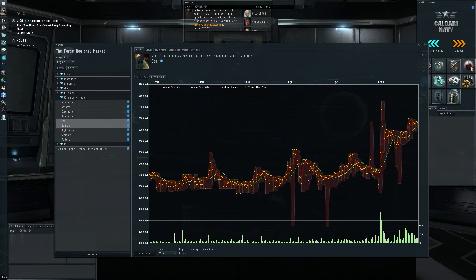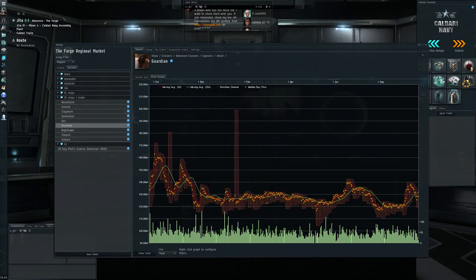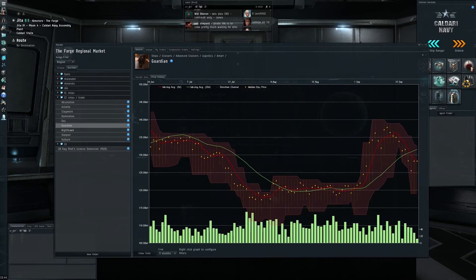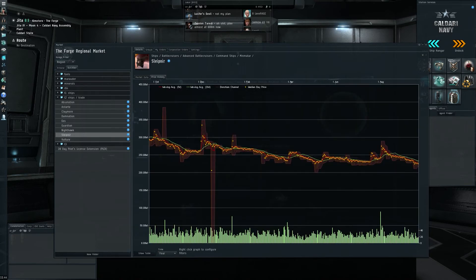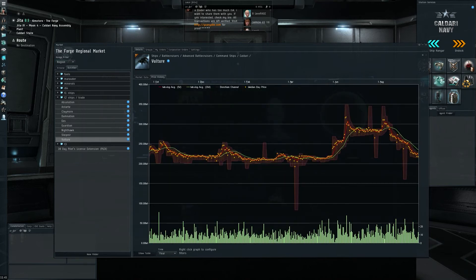Quick check on the Guardian — at least I see some volatility. It's back down below the 20-day moving average, around 10 million. Still a little low — if you start seeing variations of 15 to 20 million, then you have trade-worthy stuff. Hopefully the volatility picks back up. Nighthawk is going pretty high, so I'd be looking to sell, not buy. Sleipnir is going down substantially, though the chart is less volatile — one big spike of 50 million and a couple more of 20 million. Maybe a couple Sleipnirs could be a good longer-term investment, but don't expect a weekly turnaround.